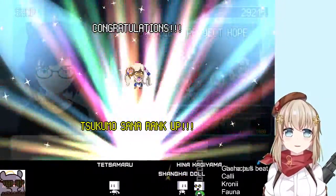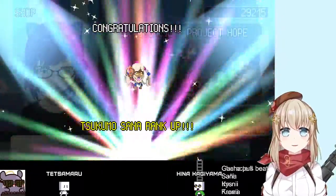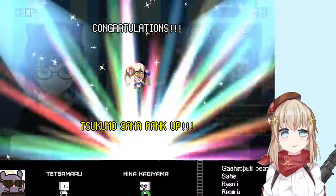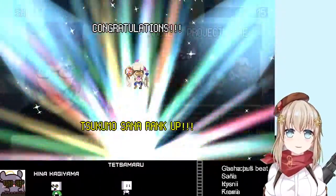Gotcha pull. Sana, Iris, Chrony, Bay — did I forget somebody? Sana, Iris, Chrony, and Bay, Fauna — there we go. So Sana's at one.